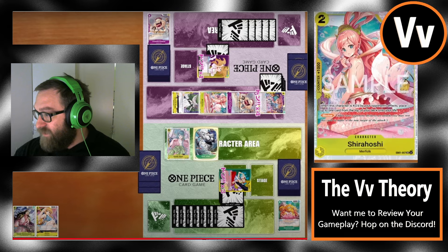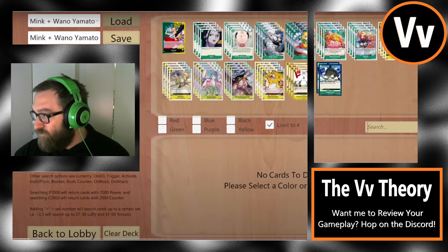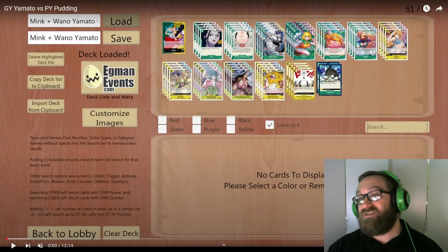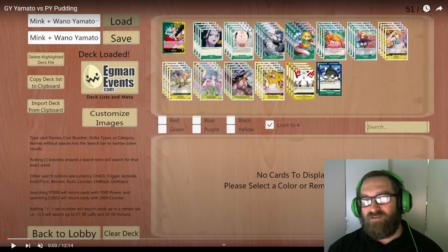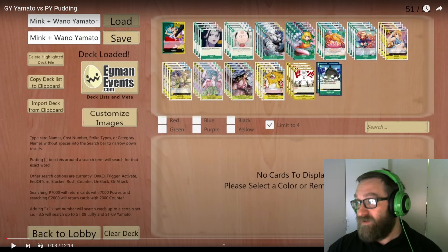Give me one second to get set up — going to show you the deck list. For anyone who might be interested, this is the deck list we just saw. We did not get to see any spicy Noah's Ark pop up, which would have been incredible. It looks like some type of Minx plus Wano hybrid build they're messing with — seems really, really interesting. Pause and take a screenshot if you want to copy it down. Again, this is not my list — this is something someone from the community submitted.